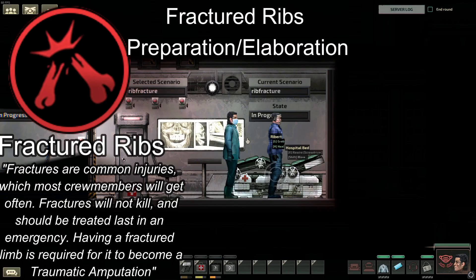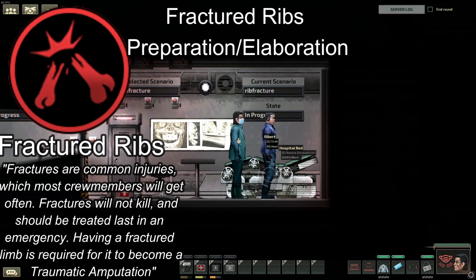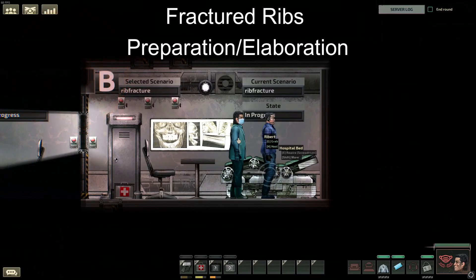Now we will get into some more advanced stuff. Next is rib fractures — when your ribs are broken. To solve this problem, you need opium, your basic kit — and for future reference, when I say basic kit, I'm referring to your scalpel, hemostat, and skin retractors — you'll also need a bone drill, osteosynthesis implants, sutures, and a clean operating room. This operation is called osteosynthetic surgery.